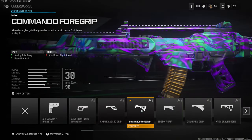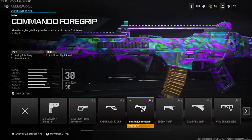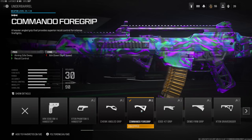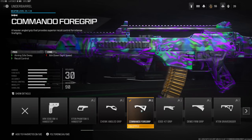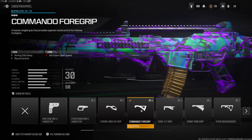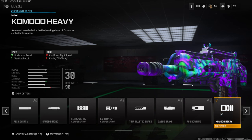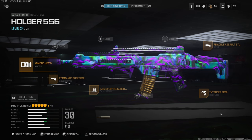On the underbarrel I'm using the Commando Foregrip for aiming out of sway and recoil control. The con is aimed down sight speed, but like I said most of these attachments don't cost you too much on the con side and you gain a lot more on the pros. On the muzzle I'm using the Komodo Heavy for horizontal and vertical recoil control. That's going to do it for this class setup.